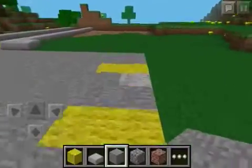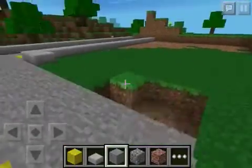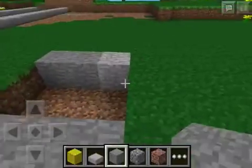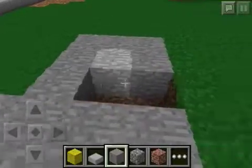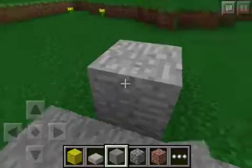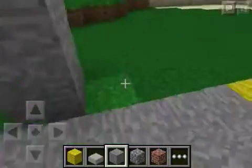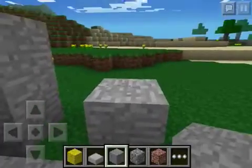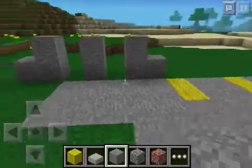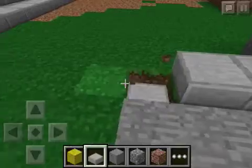Now I'm going to make a little entryway right here — it's going to come out about to here. It's going to have doors like this right here. And we're going to — I don't know exactly what this building will be yet — but we might start it and it's going to look something like that. That'll be like the little entryway you can go into, and now we're just going to continue this.